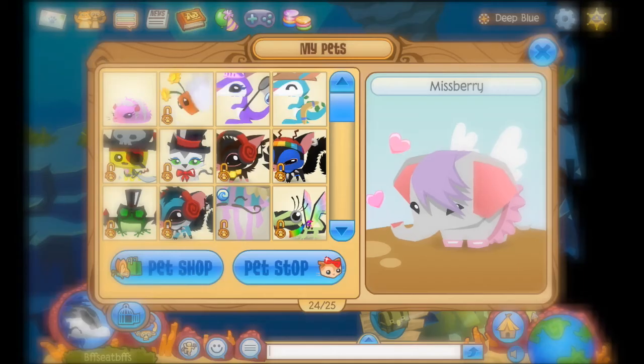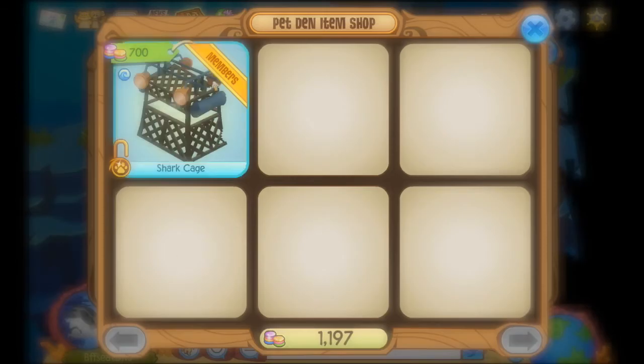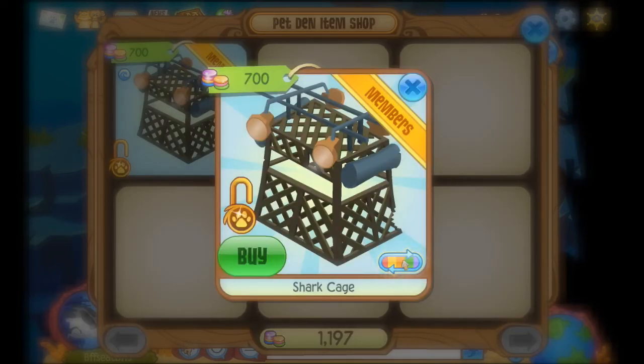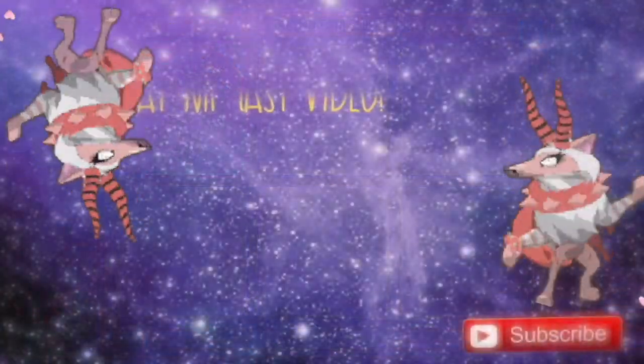After that, you can click any of the underwater areas — I'll just click Deep Blue. You'll see you have this page open while you are underwater, and when you get to the Pet Shop you can see they have the shark cage. I do not have an underwater den, but they have all the colors. I'm going to buy a pink one. That's how you get a shark cage — hope you guys like this video, subscribe, and goodbye!